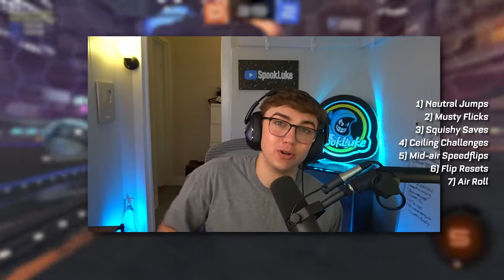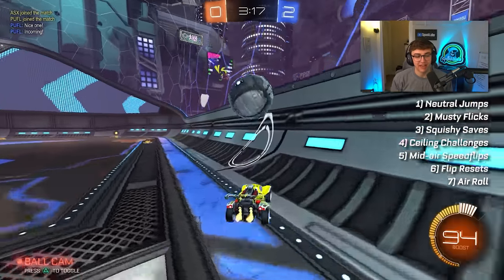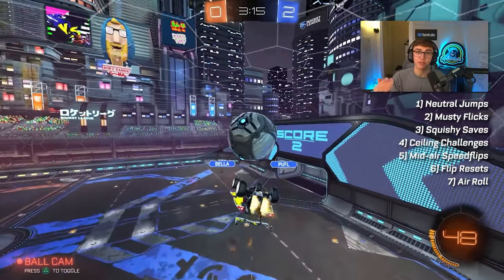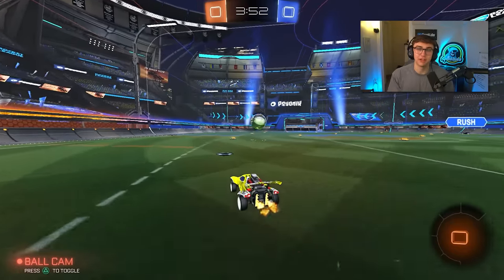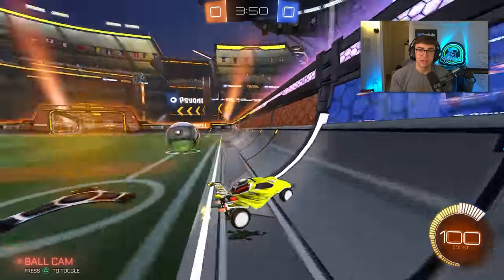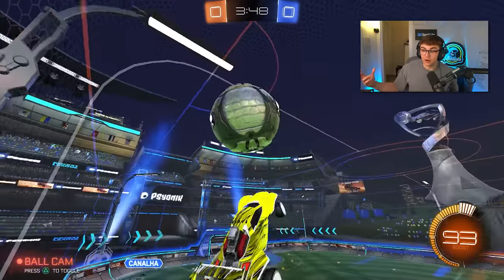So to recap: neutral jumps, musty flicks, squishy saves, ceiling challenges, mid-air speed flips, flip resets, and air roll. Those are the seven mechanics that I think are going to become more and more meta at the lower ranks. Of course, these are just my opinions, so I'd love to hear what you all have to say down below. Check out the suggested videos on my feed or my second IRL channel, and as always, thank you so much for watching. I'll catch you all in the next video.